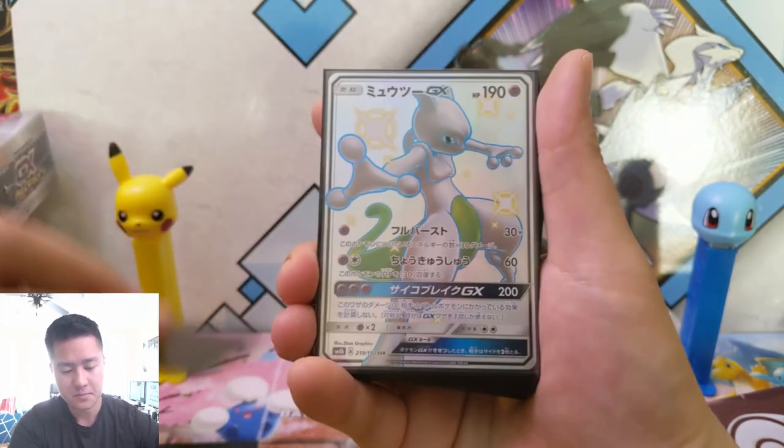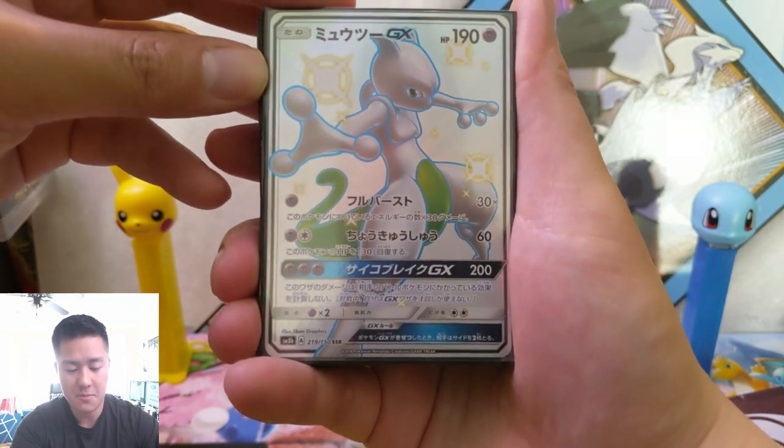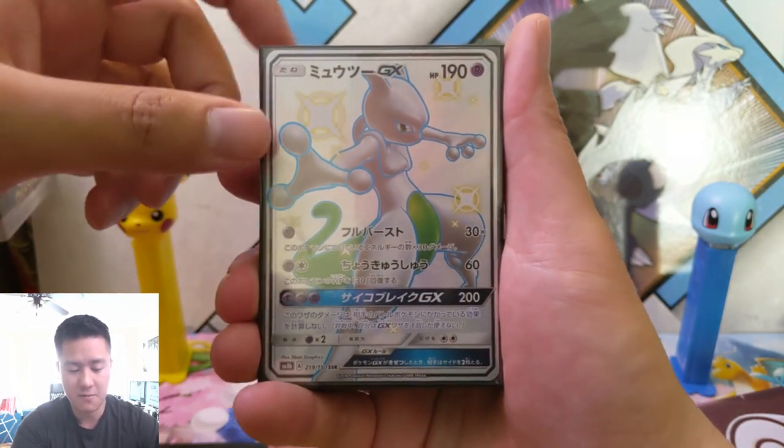Zeraora — another big hitter. Mewtwo — of course Mewtwo's gonna be popular. I do like the green for the shiny variety.